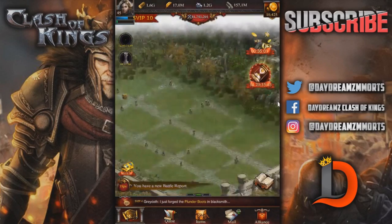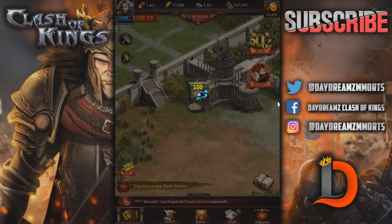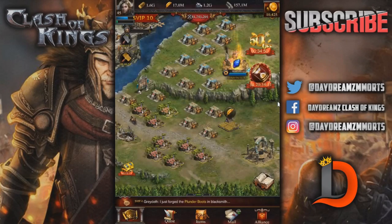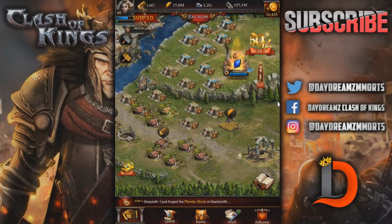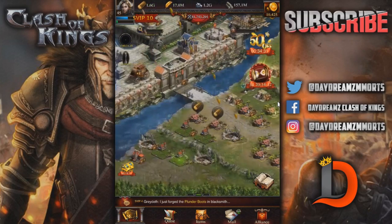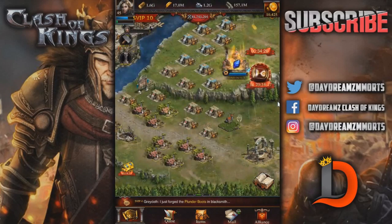That's pretty much it for the prestige levels of all the buildings I've never shown you guys before. As soon as these new buildings get into the game, I'll be making videos on them as well. If you didn't check my video earlier on the dragon, it should be popping up on the screen right now. Thank you guys so much for watching. Remember: teamwork makes a dream work. Smash the thumbs up button. I'm going to do a couple videos a day to catch up, and let me know down below if you want to see more beta videos.